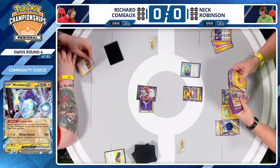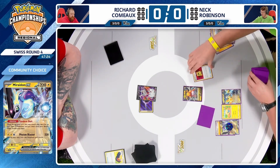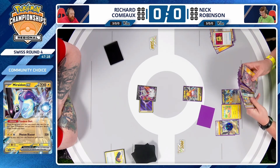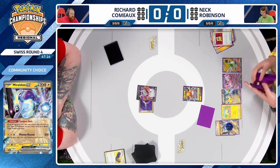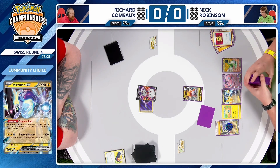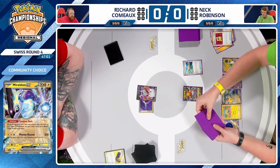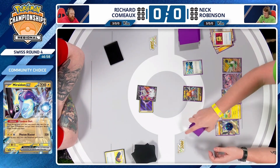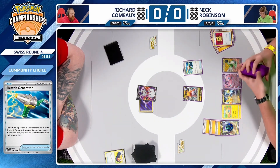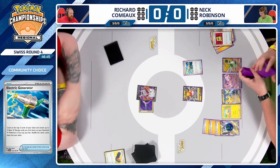There is a chance Nick could win the game this turn. He's going to have to find a way to retreat, and then something like Electric Generator to charge up that Miraidon to take the knockout. Starting off with that Battle VIP Pass, he'll fetch the Mew, and Restart is going to be great draw power. Off the Restart and off the Squawkabilly ability, Nick is going to need just a Switch card or Beach Court to move the Miraidon to active and instantly win the game.